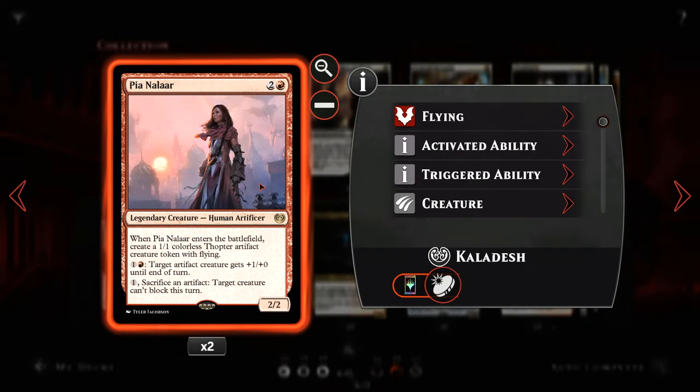For one and a red we get three energy and then we can pay any amount of energy to deal that much damage to the creature we're targeting. Also two Pia Nalaar — Pia is great in any vehicle-centric deck as she comes into play with a 1/1 thopter, and between the two of them can crew most things and in many circumstances can crew multiple things. She also has the ability to pump artifacts or sacrifice an artifact to make a creature unable to block for the turn.